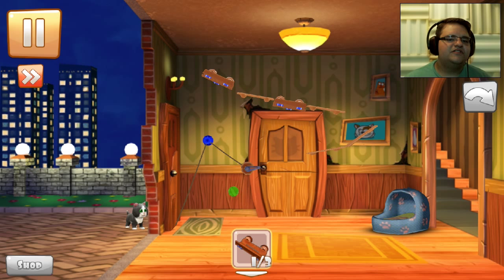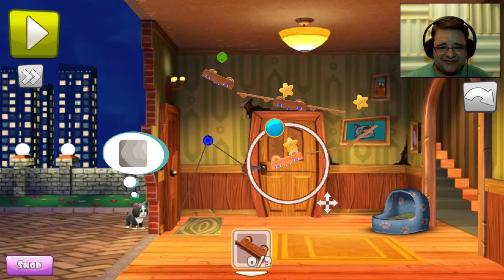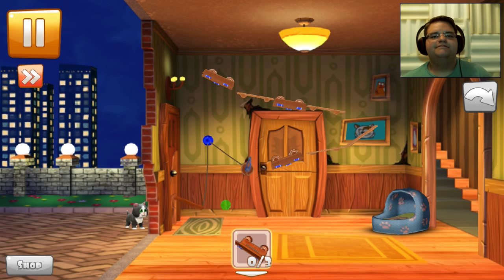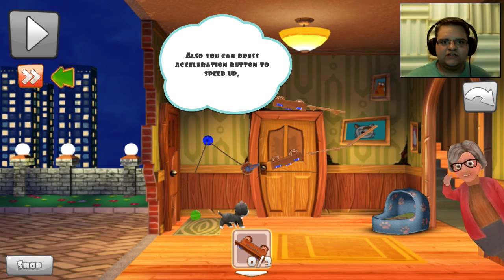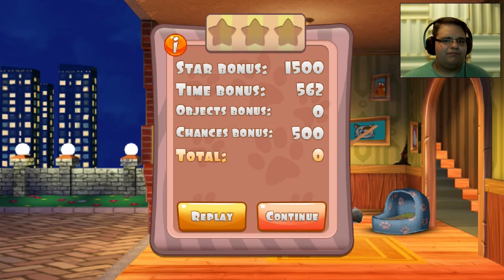Boom. Boom. Star, star. Star. And we let him in. Because we're awesome. God, lady, Jesus. You also can press the acceleration button to speed it up. Thanks, lady. Shut up. You're giving me nightmares here.